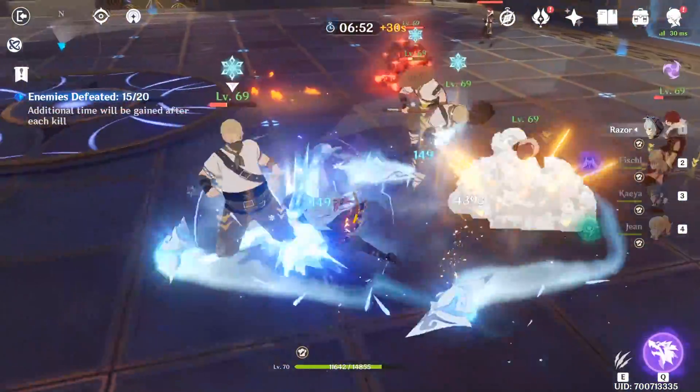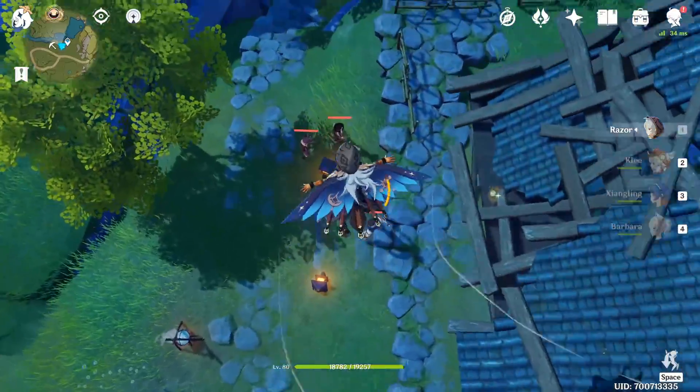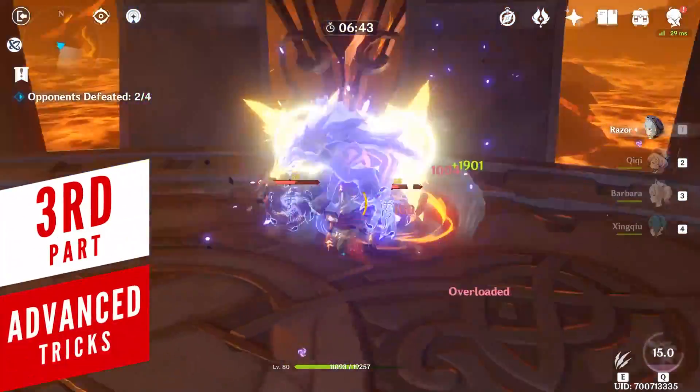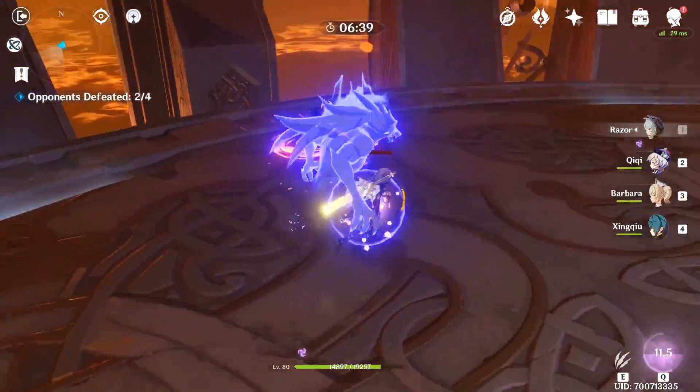So the next time you're fighting an enemy, take special notice of what type of elemental particles and orbs they produce. In fact, some enemies will actually produce non-elemental orbs or particles, which reward the same amount of energy no matter what element the character belongs to. Now that you know the types of energy sources and the importance of elemental alignment, it's time to learn some advanced tricks.